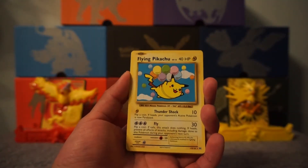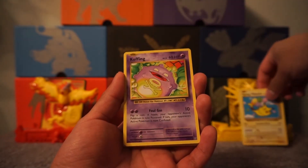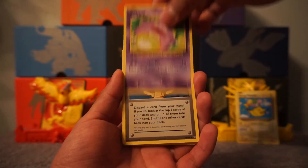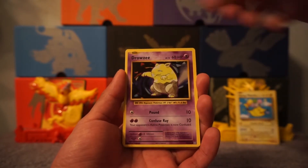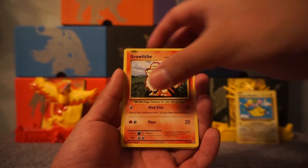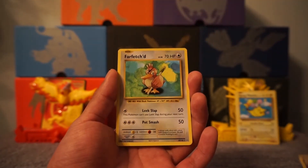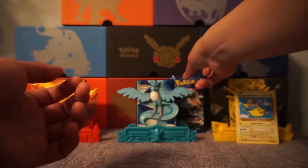Right off the bat, you got a Seeker here — two points, nice. Good luck to Mara's, make the best one away. Fire Energy, Growlithe, Gastly, Hunter, the Evolution, and a Farfetch'd. Oh my gosh, that was not a good start.